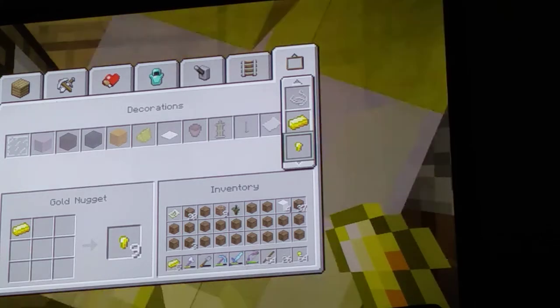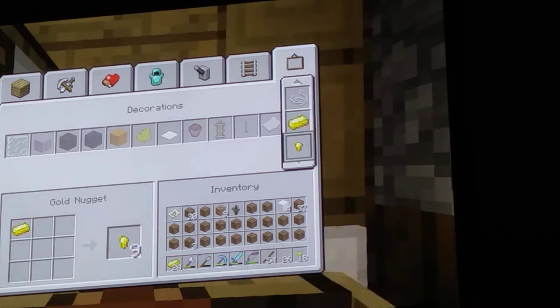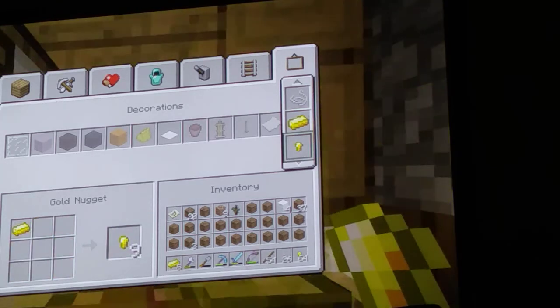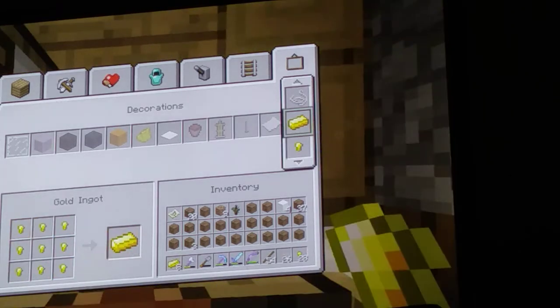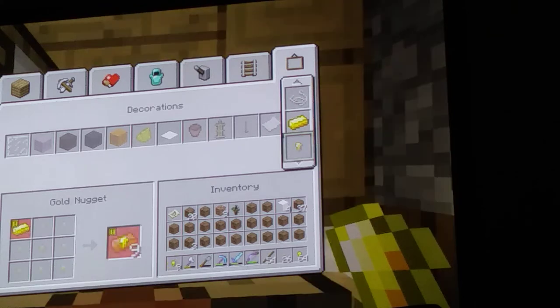This is a duplication glitch, and it also works with iron — anything that has nuggets will work. Right now only iron and gold will work. I started off with 25 and now I have 20, so let's try and get to 30.